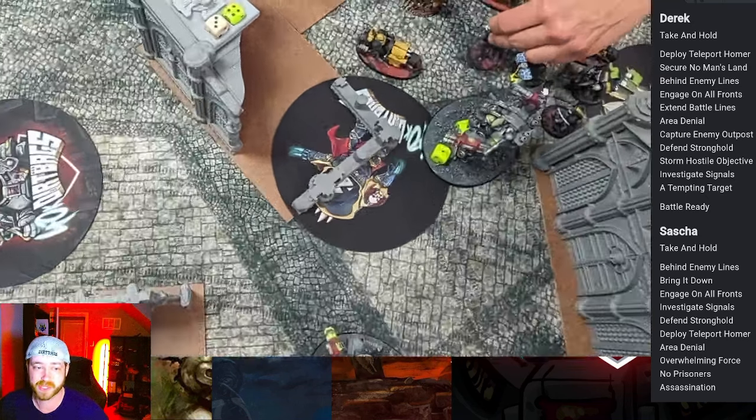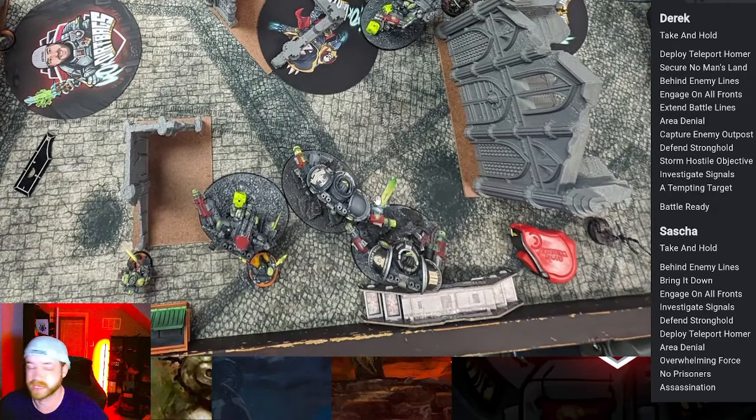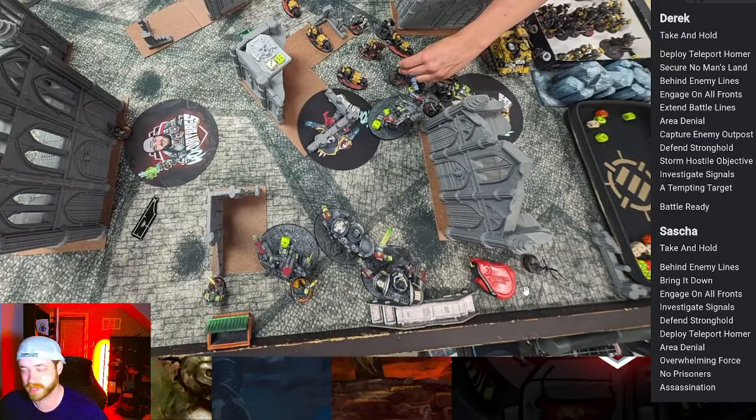If his terminators had stayed back where they started instead of getting six inches closer via Devout Push, they'd have been too slow to reach my Dread Knights on the far side. That was my mistake. Meanwhile, Sasha's Assassin came up close so we just flamered her off the table — that's always an easy call. Whenever my opponent's Assassin dies early it's very hard for them to score secondary points. I always try to kill it as soon as possible with Gray Knights — deep strike within 12 inches, ignore the Lone Op, and nuke it. Taking away a Vect option is always good too.